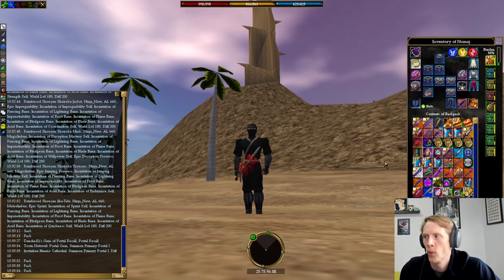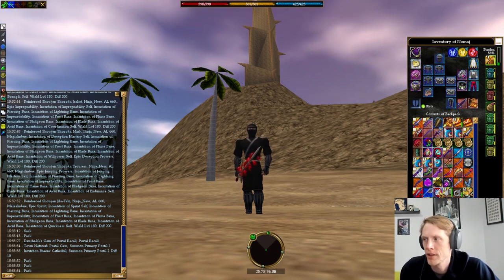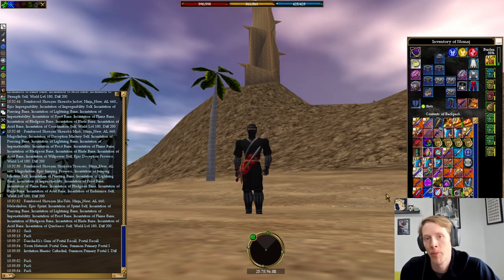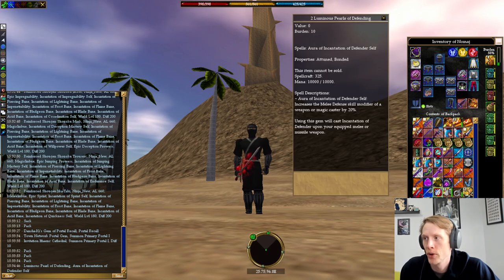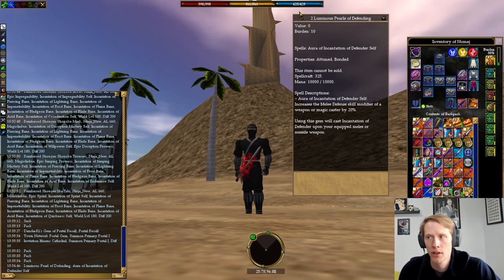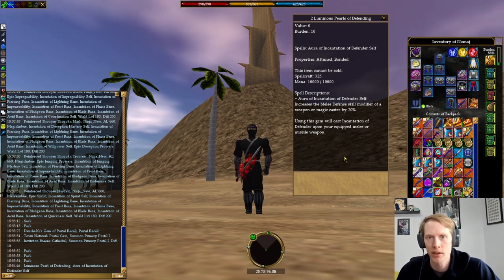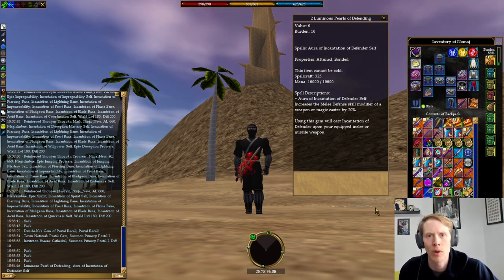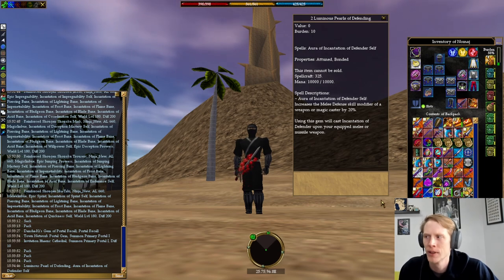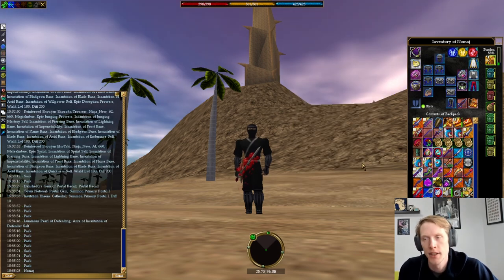In terms of my weapons, the way I get around needing weapons with all the buffs is through luminance. You can buy luminance pearls of blood drinker, defender, and heart seeker. You can't buy swift killer, but I have 100 quickness so I don't think that's a real issue — and I could always find weapons with swift killer at any level to bring the speed down low enough.